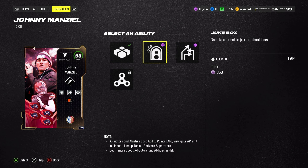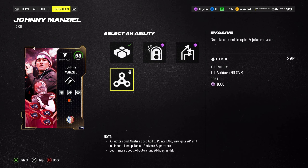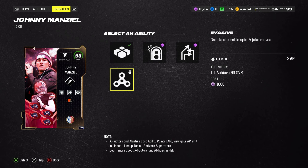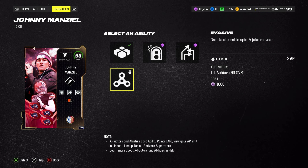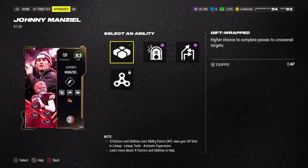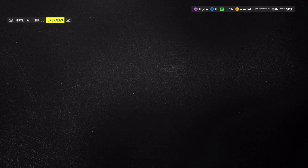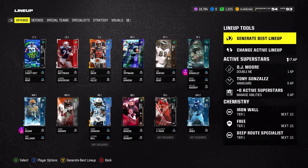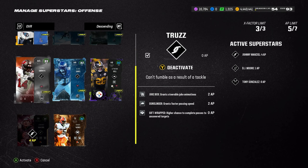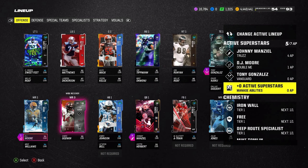Once you get to his 93 you'll be able to get Set Feet Lead. His last slot ability bucket is pretty cool - you can either get Gift Wrap for free, Jukebox for one AP, or Inside Dead Eye for two AP. You can also get Invasive, which grants stiff arm, spin, and juke moves for two AP at 93. I went with Gift Wrap for free, and threw on Gunslinger and Jukebox on Johnny Manziel.